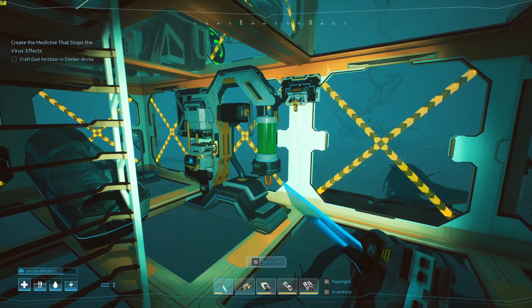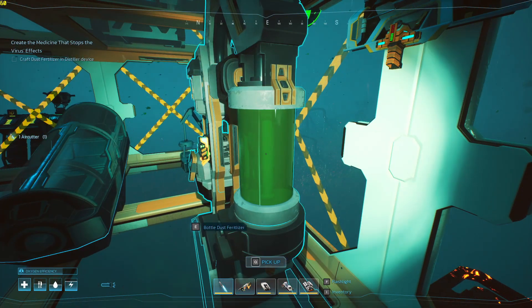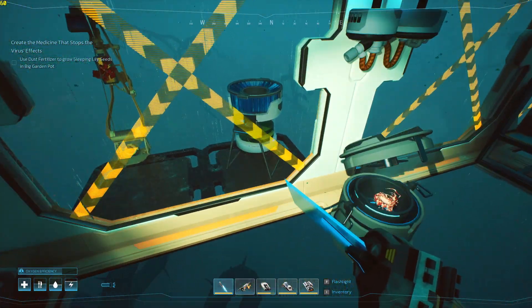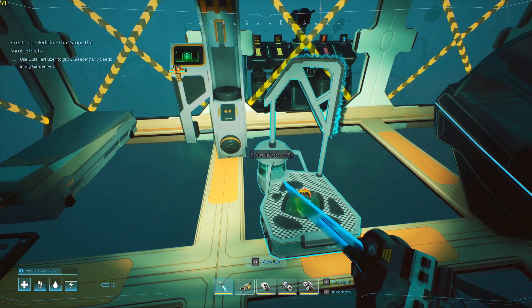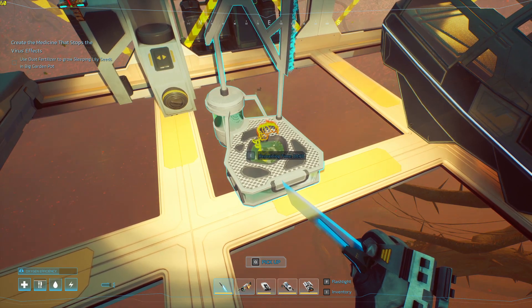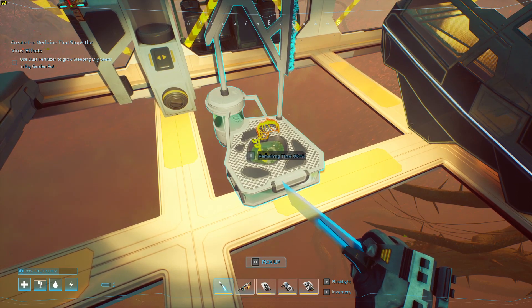We are back. Just to make sure — oh yeah, that works great. I'm sure in the upcoming updates we'll need that. Use dusk fertilizer on the sleeping lily seeds in the big garden pot. We grabbed two of those seeds. Need to put fertilizer in there, plant, and we're going to need more water. We add our water in, and you can see it doesn't take ten minutes but it's going to take however long for this timer to run down before we can do anything else. Our oxygen efficiency is going to go bye-bye.